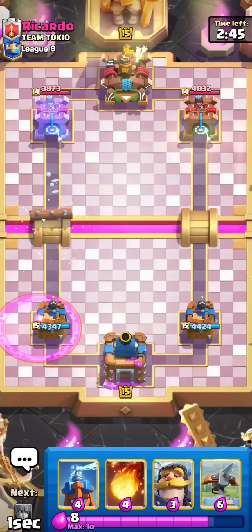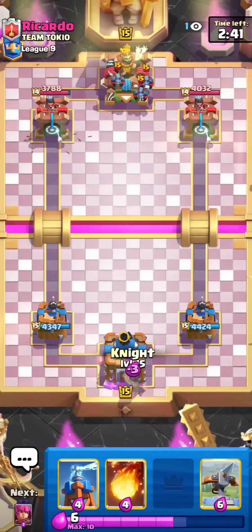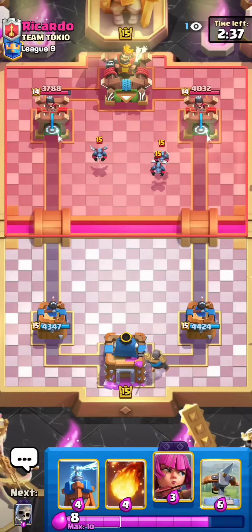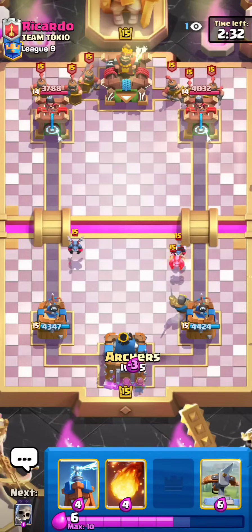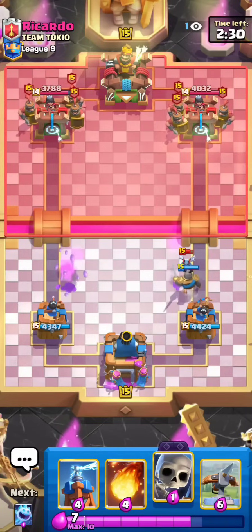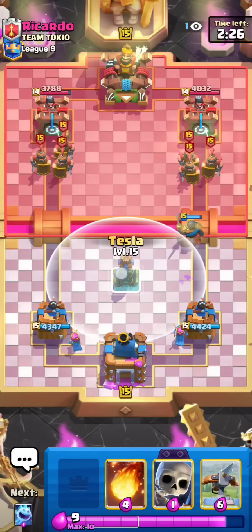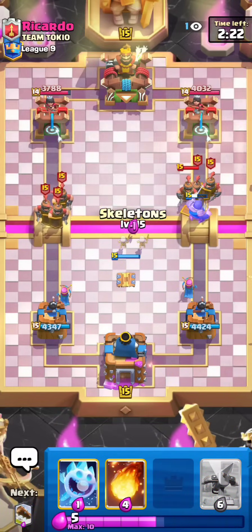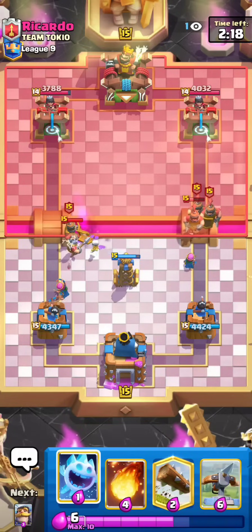Wait, am I tripping? He has a level 14 Princess Tower — that is wild, because I swear I have never seen this. He's a level 15 King but a level 14 Princess. I guess he's one of those people who recently upgraded. Did I have to upgrade my Princess Tower to 15? I think I did. But if I'm not mistaken, they also made it so if you were a King Tower 15 when they did this update, you got it for free. Either way, obviously I have it. I have not seen this mismatch ever — this is my first time.